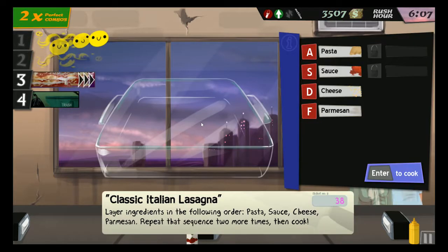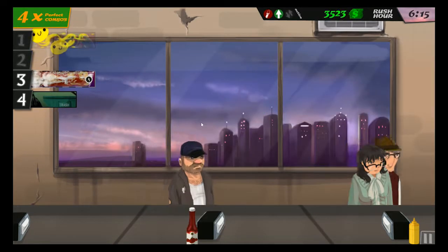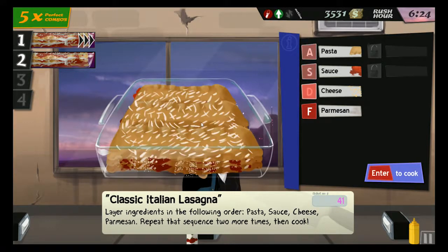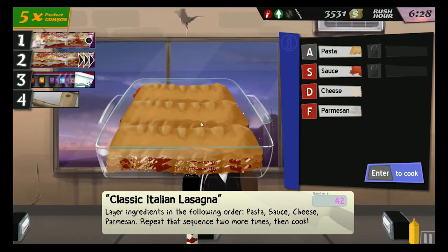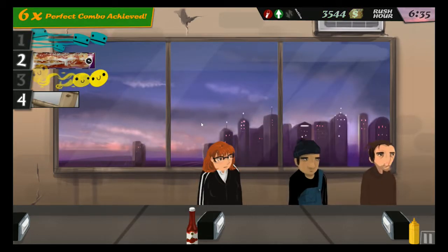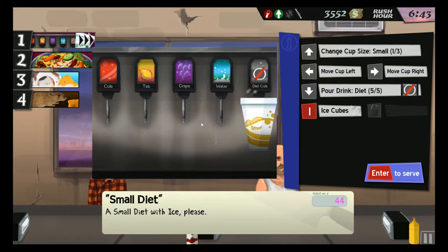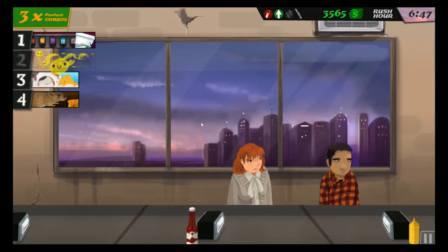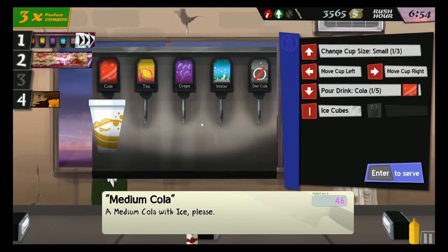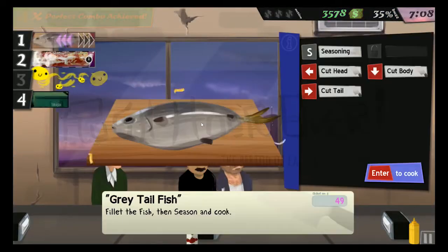He looks like he owns a newspaper. Ranch, cheese, onions, and peppers. Just greens and carrots. Trash - so impatient. Did it in the wrong combo again. You want a small grape with ice please. You want a small diet - nice. French cheese, bacon and croutons - it's a good one. Your soda's gone, I know, I can only do one at a time. Medium cola with ice. Cheese, onion, peppers. Fish.